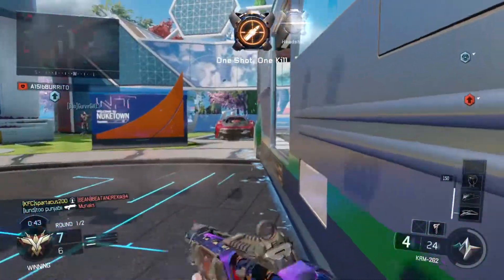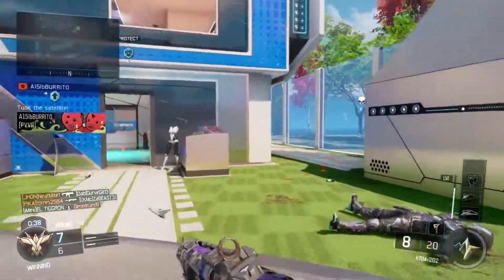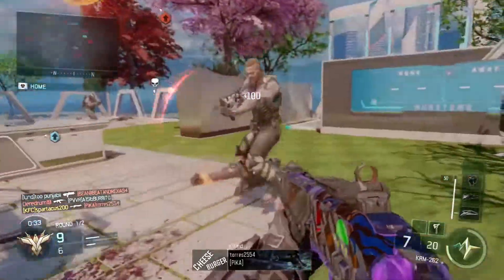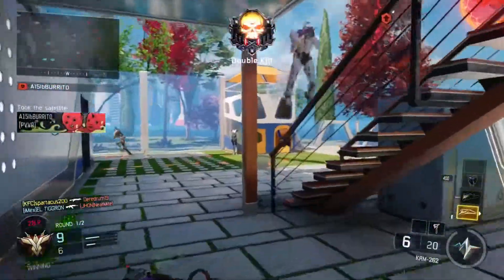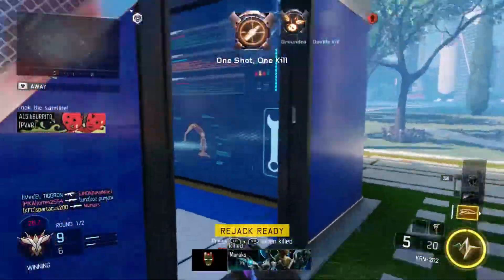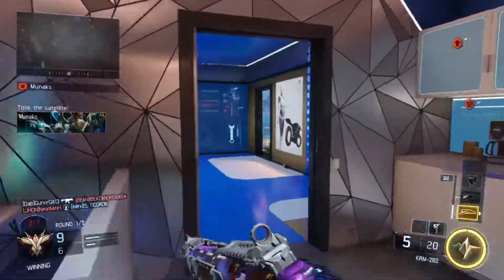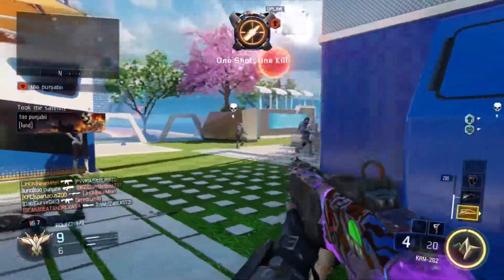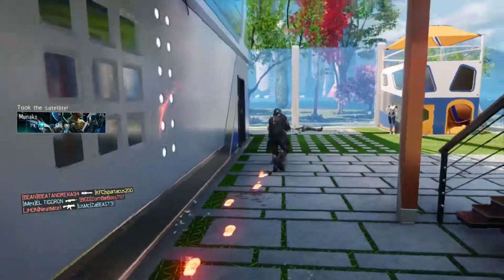Dark matter camo was the number one camo people grinded for in Black Ops 3, and I'm really happy Treyarch added it. We also see it in Infinite Warfare and Modern Warfare Remastered, only called differently. Dark matter camo completely overshadowed diamond camo in Black Ops 3. But to get dark matter you did have to get diamond camo for all weapons first, so diamond was still part of the journey — just not as popular on its own.